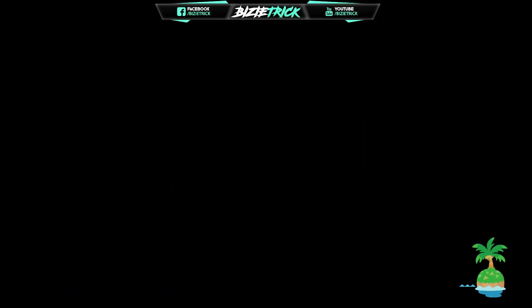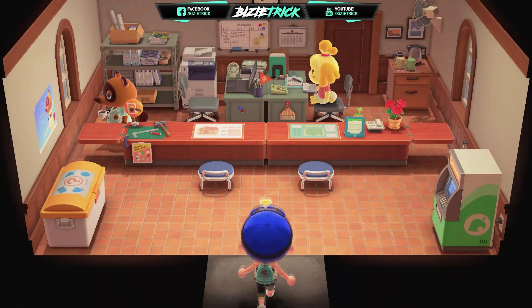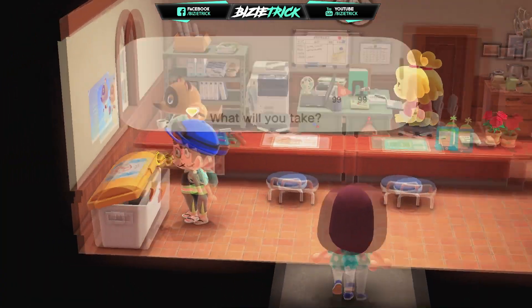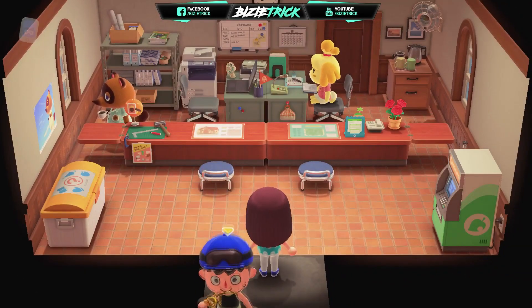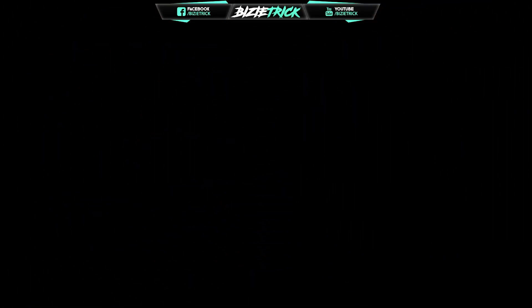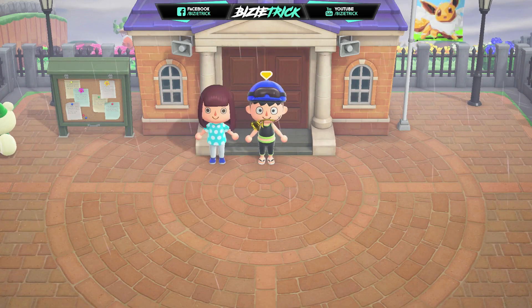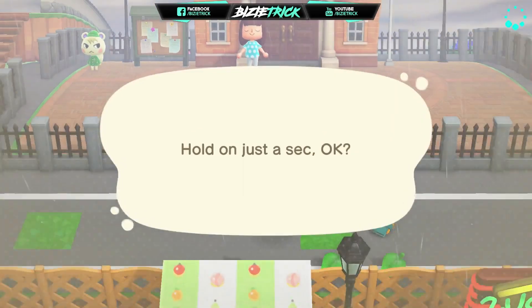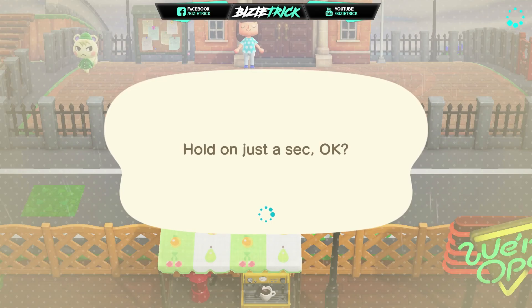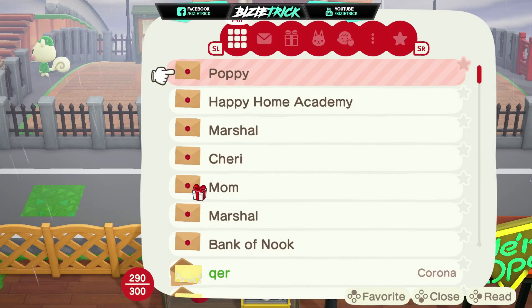By the way, if you have missing items, just check the box right here in Town Hall. Usually the missing items that you sent through the mail will go into that bin. Let's check — there you go, as you guys can see the bubble just popped up.